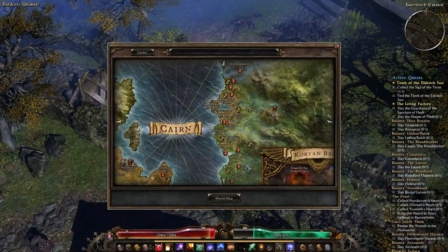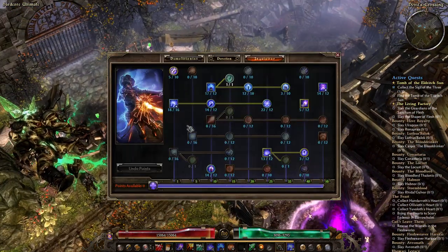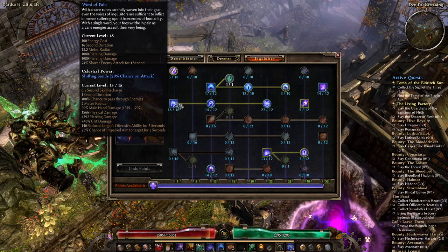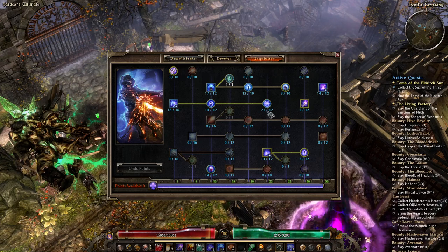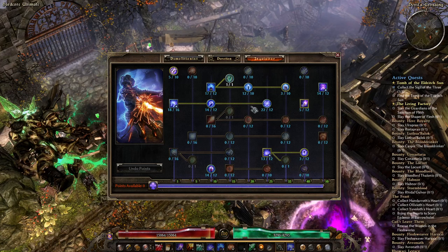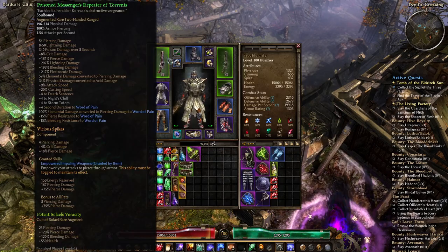Let's go back to town and look at the skill tree and our equipment. You can see we get Word of Pain as our main DOT and try to increase its damage. We do piercing damage as you can see on screen. We take its upgrades which increase some stats. You can put maximum 10 points into a skill but we have 22 on it. This upgrade decreases their piercing resist, so our piercing damage is higher. Word of Pain is not normally a piercing skill, but we use it as one thanks to our Messenger's Repeater — that's the only item you really need for this build.